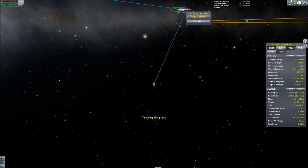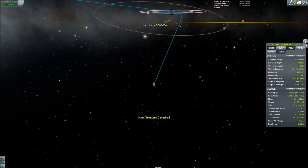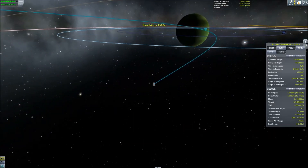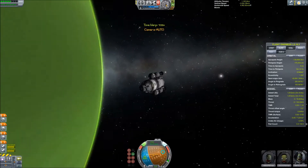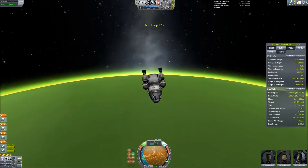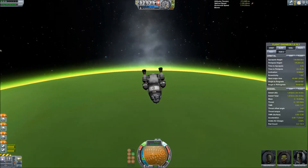This took a lot more than a few quicksaves. It turns out there's a very, very narrow band where you can actually aerobrake on Jool without a heat shield. It's right between 175,000 and 185,000 meters from the surface of Jool. Anything above 185k you can use to aerobrake into the system, but above 200,000 meters doesn't work, so there's no real atmosphere above there.